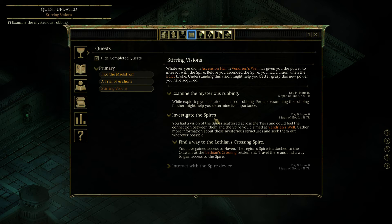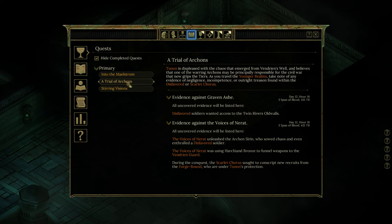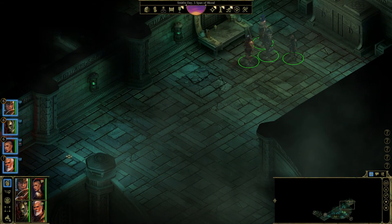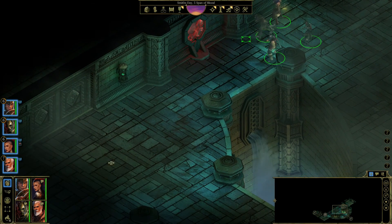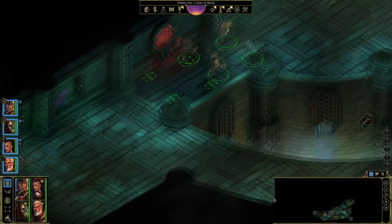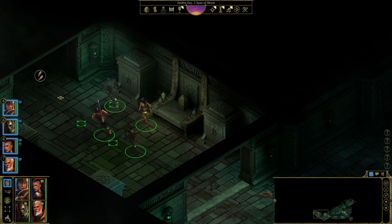Let's look at the quests — is there something we should do, or the game wants us to do? Into the Maelstrom — could meet Graven Ash, but not yet. A Trial of Archons — yeah. We have found a lot of evidence. These favored soldiers wanted access to the Twin Rivers' old walls. Stirring Visions: find a way to the Lithians' Crossing Spire. So that's where we proceed.